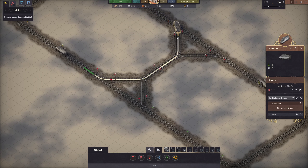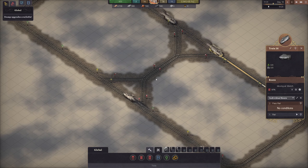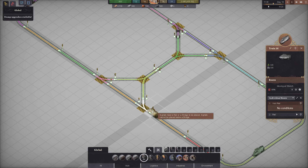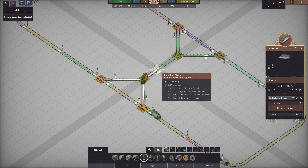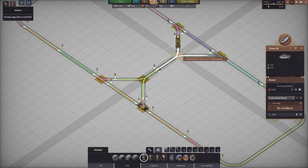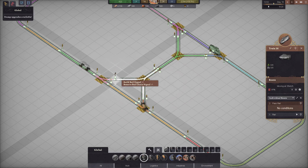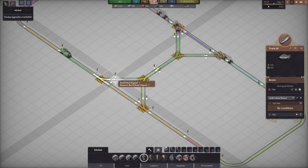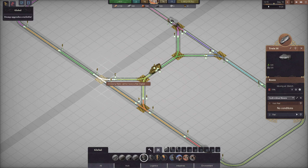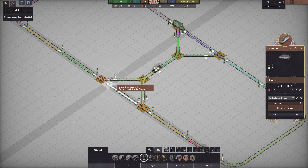That means two trains can go at the same time. If we do it right here, you'll see that these two will be able to pass at the same time in the intersection without any issue. And that is done with chain signals. Chain signals, just like normal standard signals, allow you to split up the track into different blocks. The only difference is that they are able to look forward — the chain signal will not only look at the block in front of it, it will also look at the signal in front of it, and copy the value of either one. So either its own block or the one in front of it can be occupied for the chain signal to show as occupied.